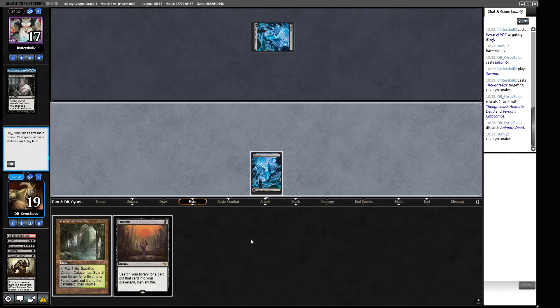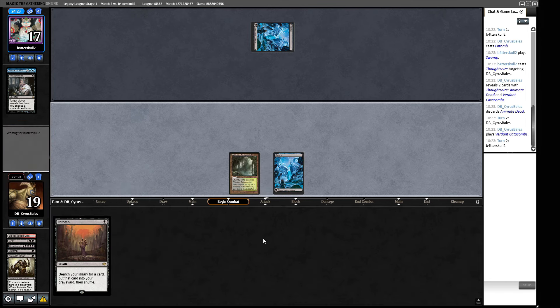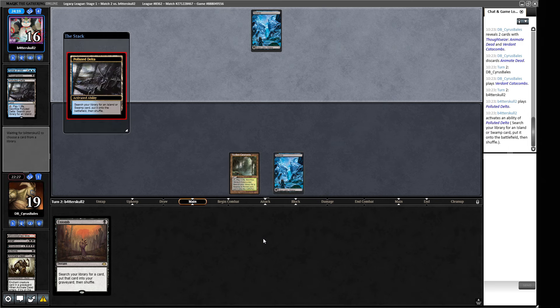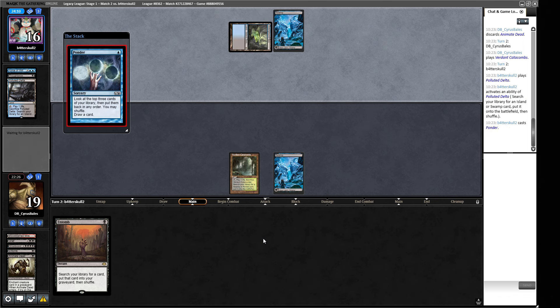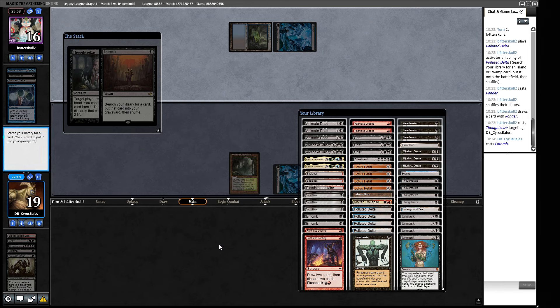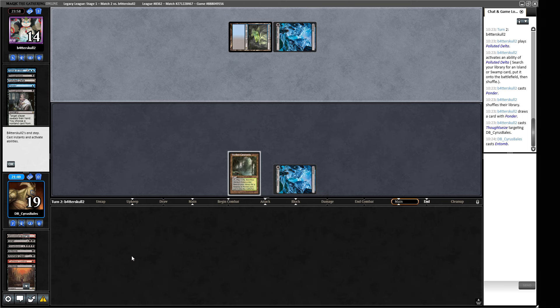Our opponent forces away our Animate Dead, so we just need to draw a reanimation spell. I'll play the land and use this Entomb to put Faithless Looting in the graveyard — that way if we find another land or a Ponder, we can flash it back. Actually I think I just put Arcane of Cruelty there instead to have both a removal option and a big life-linking body.